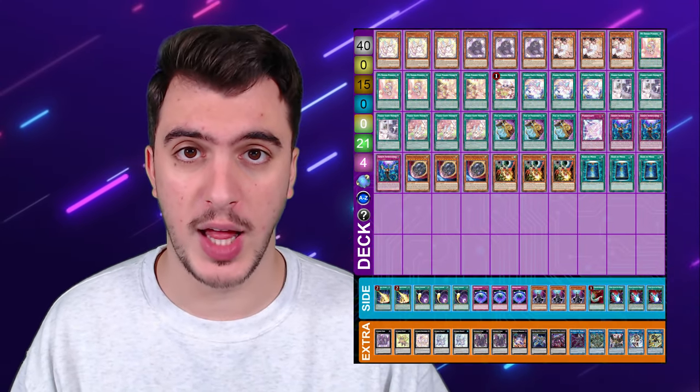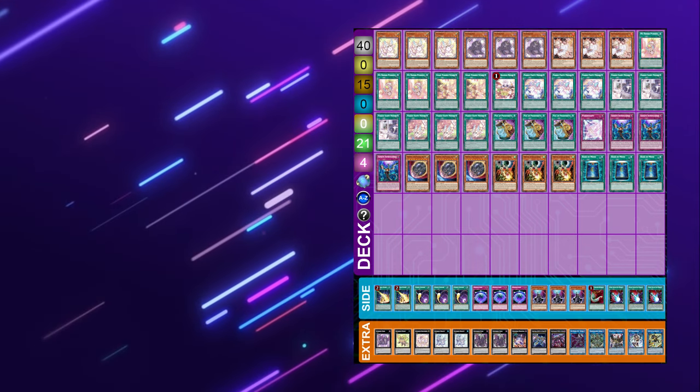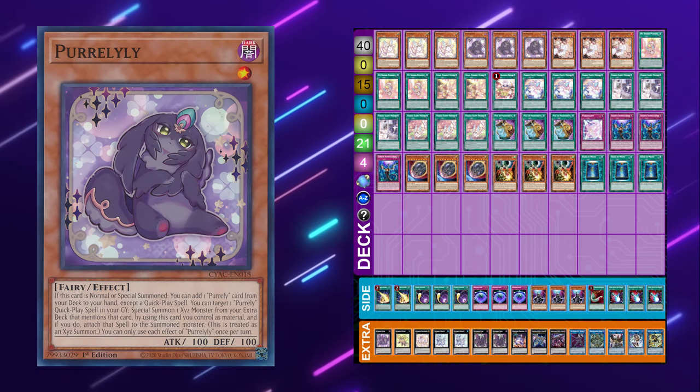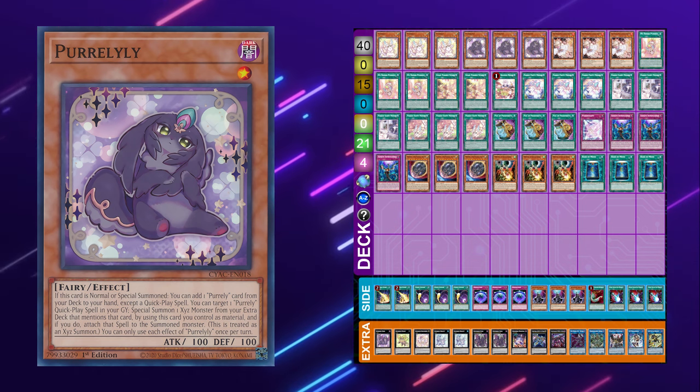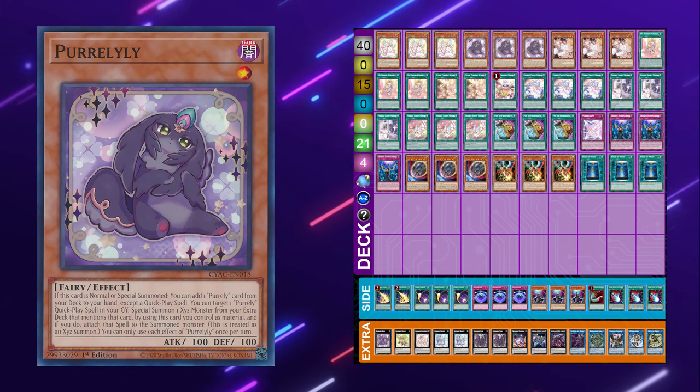This is what a Purely deck looks like. The deck's engine is pretty straightforward. There are 3 Purelys and 3 Pure Lilies as the main deck monsters of the archetype, and they're needed to play the deck. The Purely Memories are 4 quick play spells, and they're a huge portion of the deck.